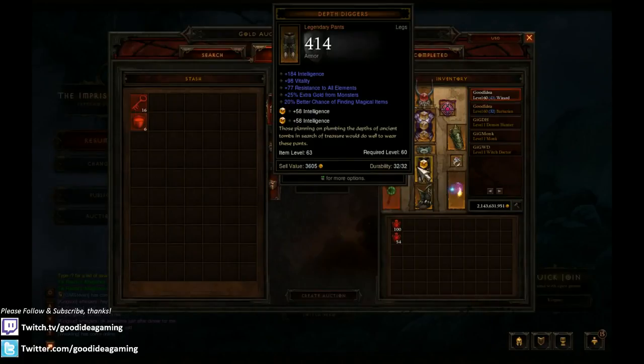For pants, you don't need Depth Diggers - I just got them because they were the cheapest option for me. Just any pants with really high Int, decent Vitality, two sockets, and some All Resistance should be fine. If you can't afford Depth Diggers, look for rare pants. If you've got a really high budget, you can get some really nice pants with tons of Int and Vitality.